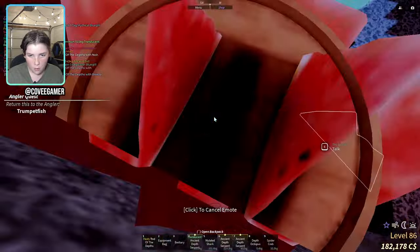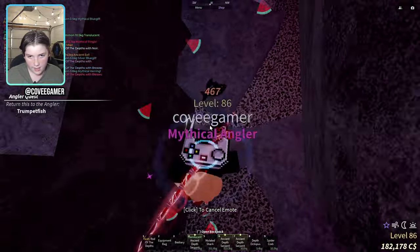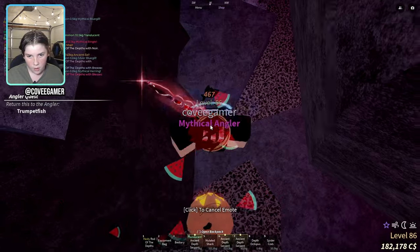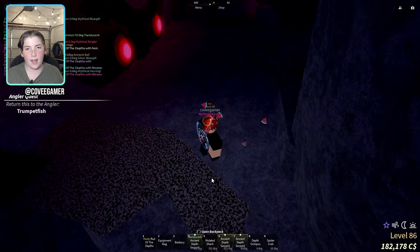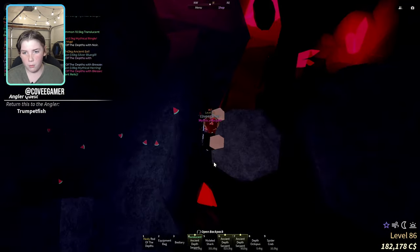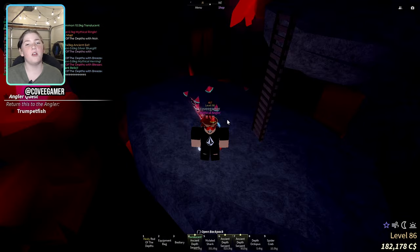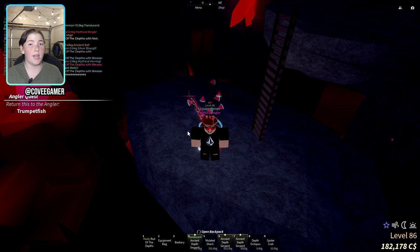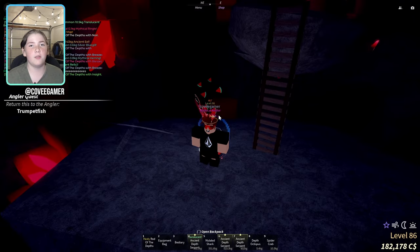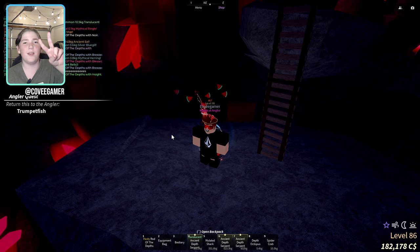This is how you can get in with no key. It is honestly easy — it does take some practice to learn the timing, but once you do, you will be able to get into Vertigo super quickly with no key. You can just go ahead and do the parkour like you normally would to get inside of the Vertigo depths. I hope this video helped you out. If you have any questions, please ask me in the comments. I'll see you guys next time. Peace!